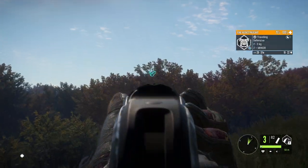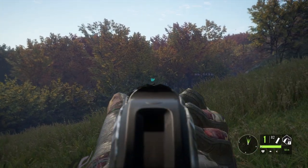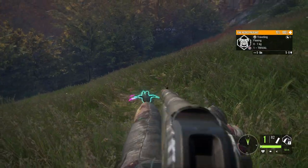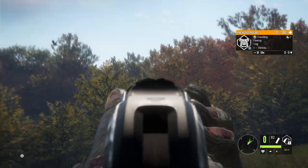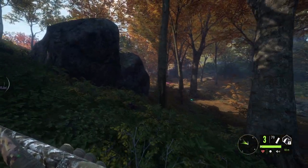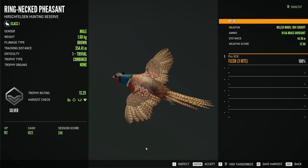We gotta drop him. We hit him at least the first time, not sure about the second. There are a few more Pheasants in this flock, although I don't think any of them is bigger than the one we shot. Well, there's in fact another rooster, which is also about to go down. Here we have this level 1 — it has a score of 13.25 and we hit him at 44 meters.